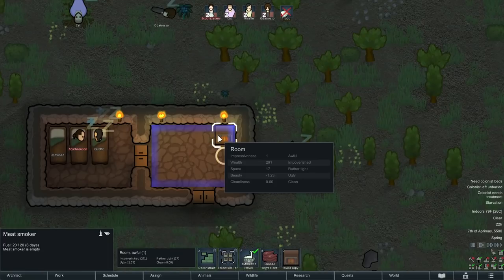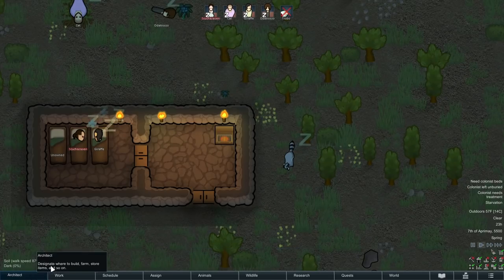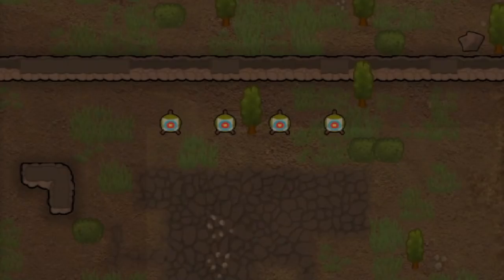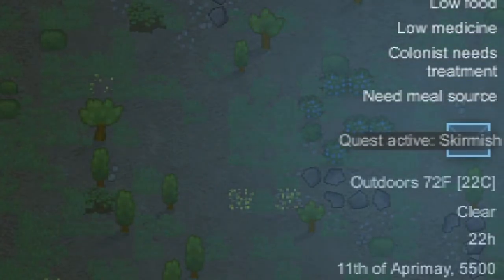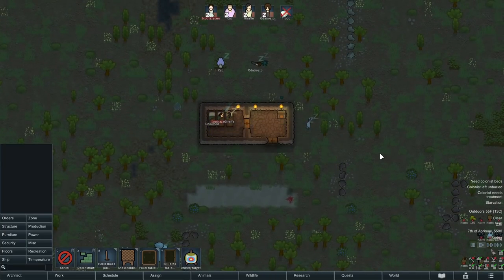Of course it also adds a meat smoker: you click it, choose the ingredient, insert meat, and your pawns will carry meat to it automatically and extract it when done. Vanilla Expanded also adds an archery target — a new recreation item — and trains the shooting skill. It also adds two new events: castle ruins, which is like a treasure cache, and skirmish, which is a little battle on another tile. Overall, while capping tech at pre-industrial is a major change, content-wise these are pretty minor additions. They add some great things, but they don't fully immerse you in medieval times — this is where Medieval Overhaul comes in.